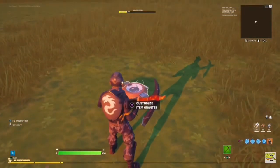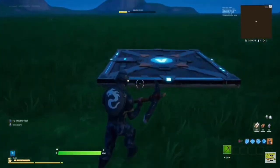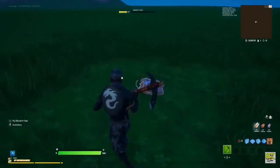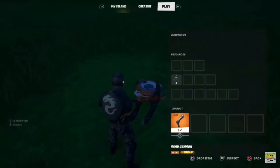You can use the Item Grantor to make the Sentry drop the item that you want. So since I chose Hand Cannon in here, I will drop a Hand Cannon into here.